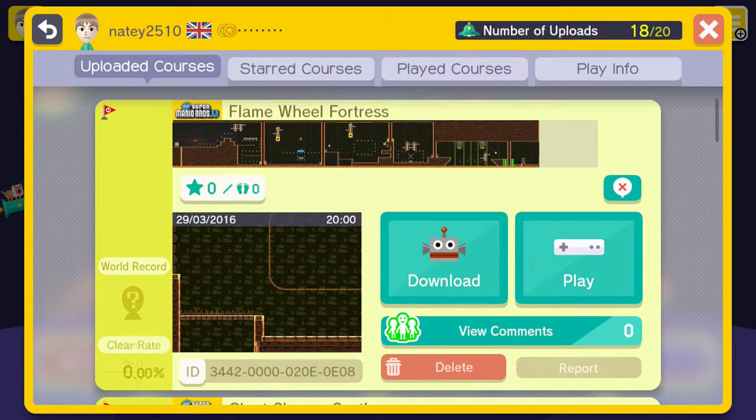If you want to try this level out, type that ID into your ID box in Mario Maker on your Wii U — in course world, under courses, in search. Type in: 344-2-0-0-0-0-0-2-0-E-0-E-0-8. If you enjoyed this Super Mario Maker review and want to see more, please leave a like down below. See you later, goodbye!